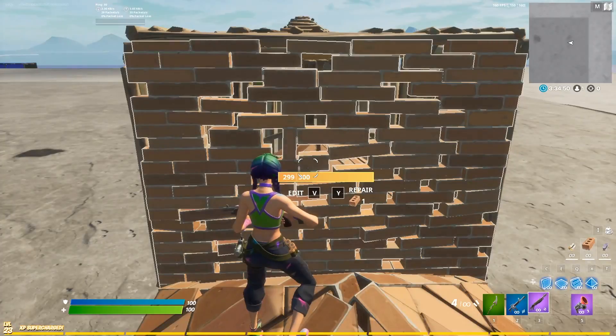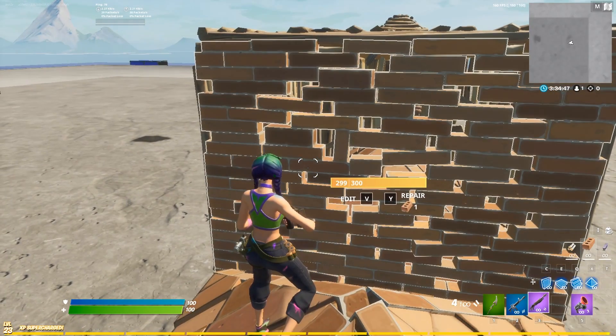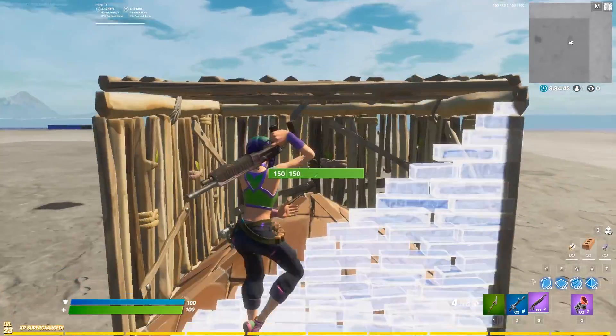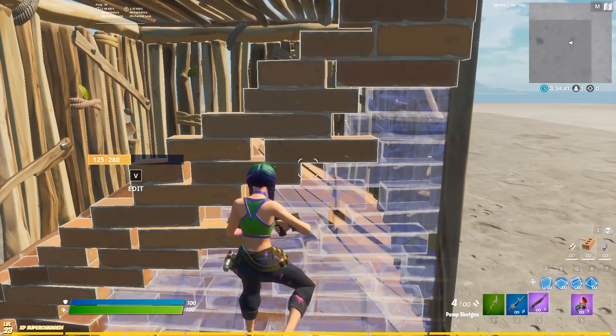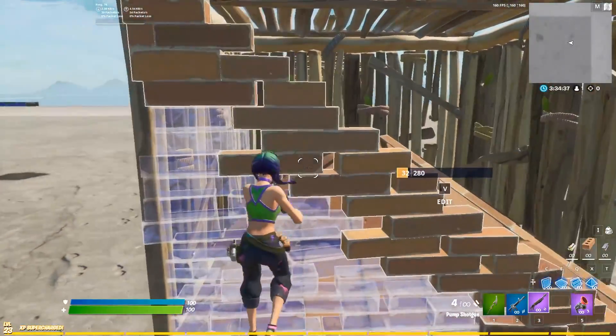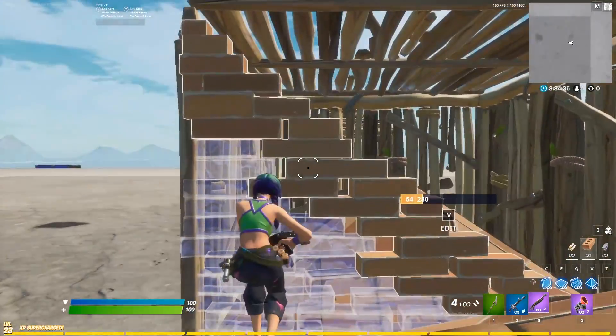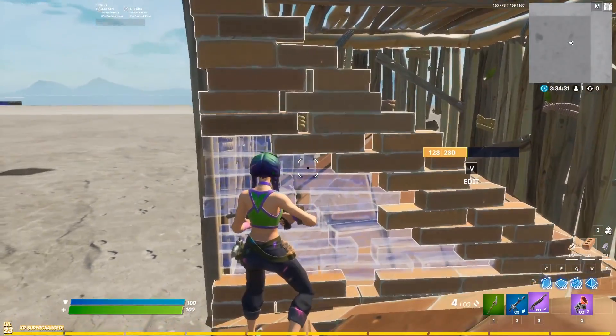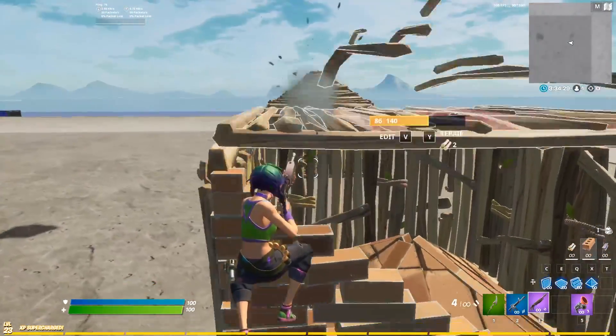This next edit is so obviously bad I can't believe players still use it — but even top pros like Clixx are still abusing it. It is the peanut butter edit done the wrong way. The peanut butter edit done correctly is really good because it gives you a nice right-hand peek, it's a tight angle, and your opponents can barely see you. If you do it right, they actually can't see you at all, but you can shoot them.